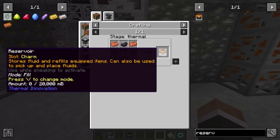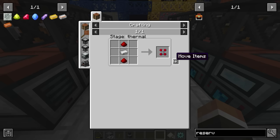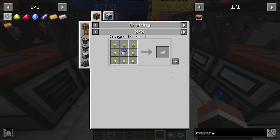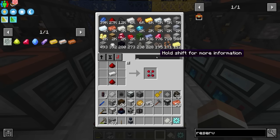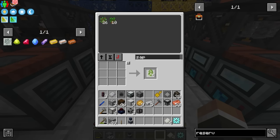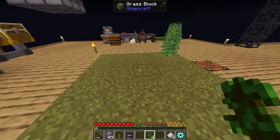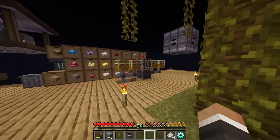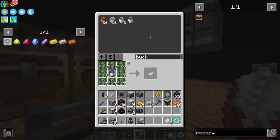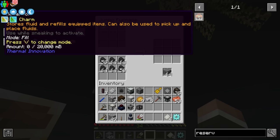We might as well make one of these reservoirs. The only thing we're missing is cured rubber, which we make by smelting regular rubber. We can make rubber with vines and a bucket of water. If we get four jungle saplings, grow that tree, and grab our shears, we should get more than enough vines. Then combine with a bucket of water for rubber, throw the rubber into our jumbo furnace, and we can use the reservoir to move the lava from the old miner location to the new one.